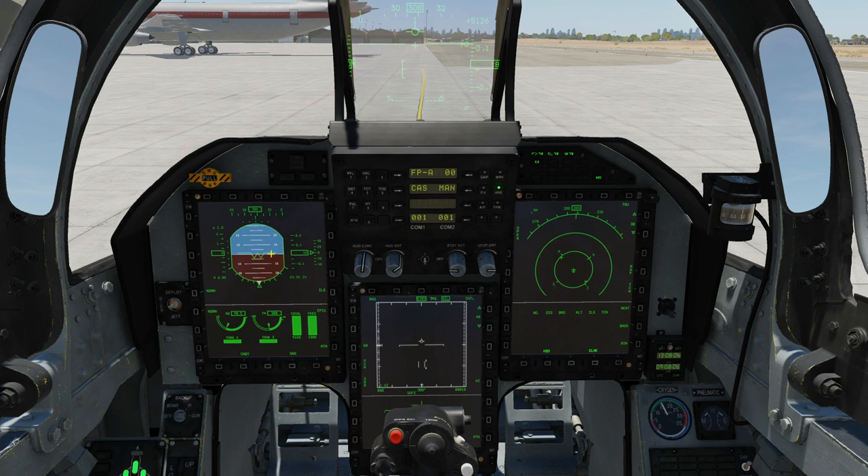We have the three multi-function color displays — the MFCDs here, here and here. They give us interaction with 95% of the functionality within the aircraft: radars, weapons, navigation, whatever. To control various functions we can click on the OSB buttons around the edges.